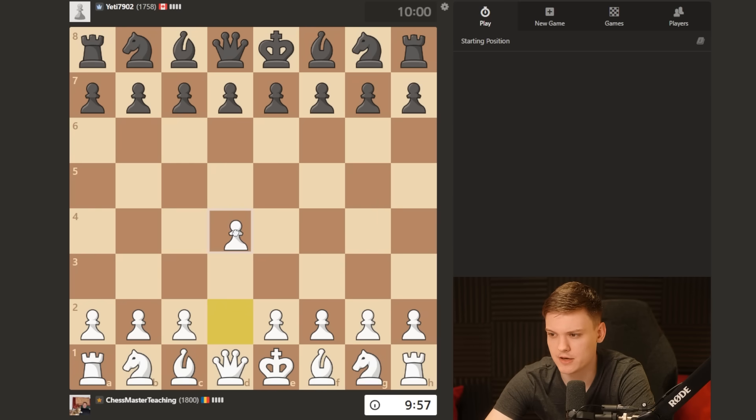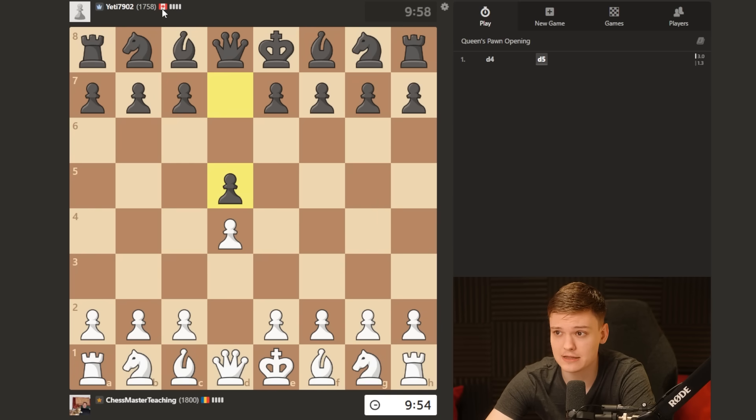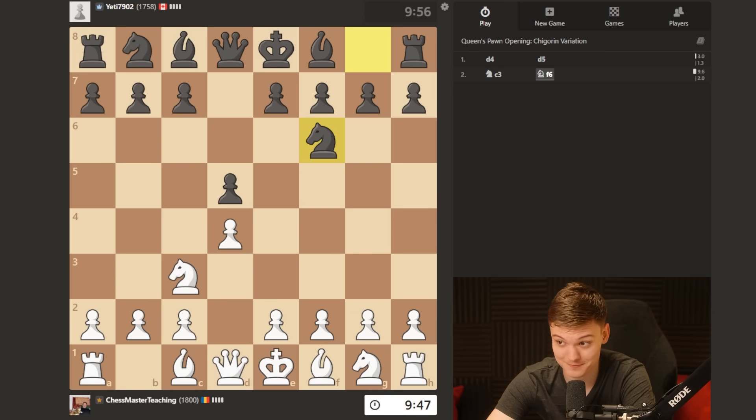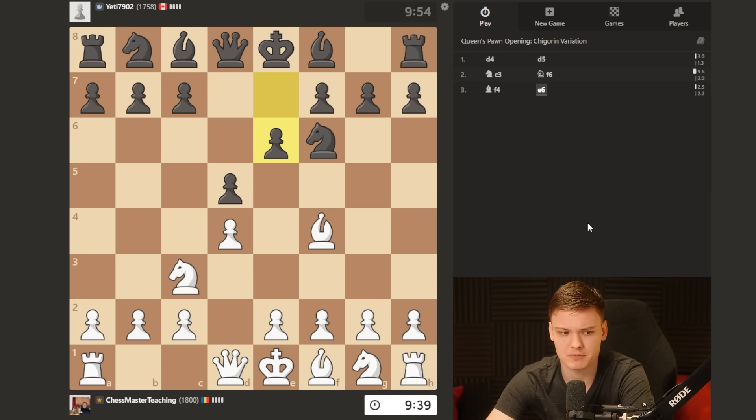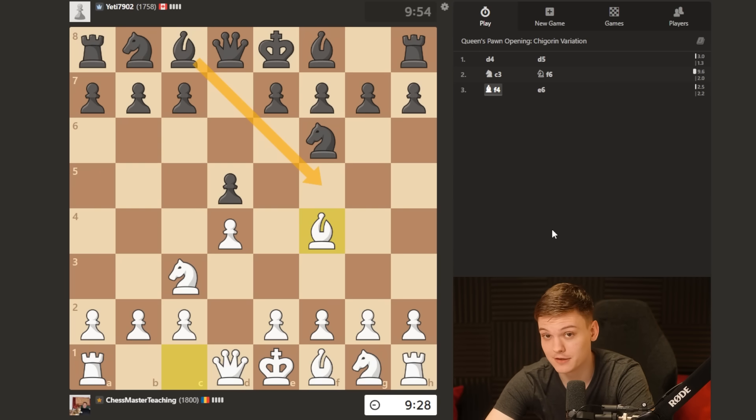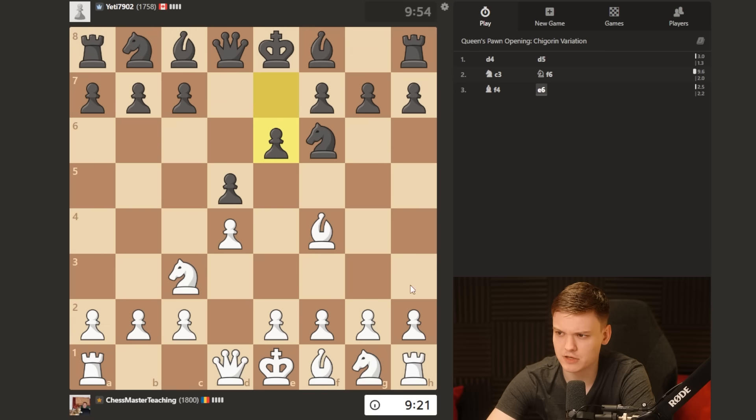All right everybody, we're back facing almost 1800-rated opponent from Canada. D4, d5 — meaning we can go for the Jobava London. We can already pinpoint that my opponent is playing Jobava London with the bishop trapped inside the pawn chain. Having he played bishop f5, I recommend you start saluting that bishop with pawns, so go for the push. On e6, very important — first do e3. You don't want to rush with knight f3; you do e3 and then bishop d3, very important move order wise.